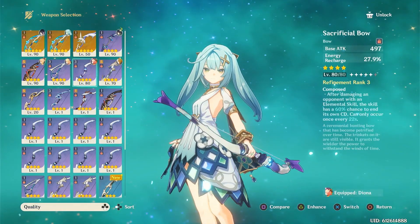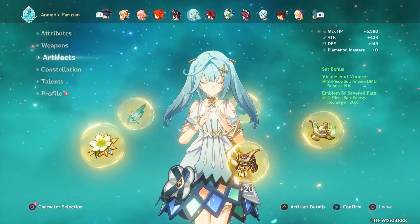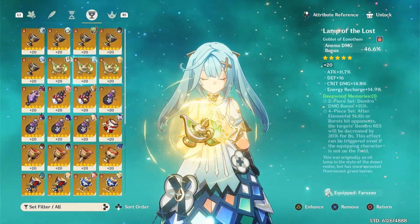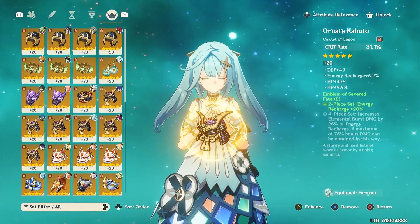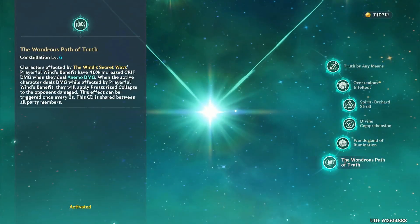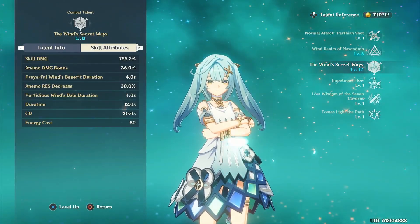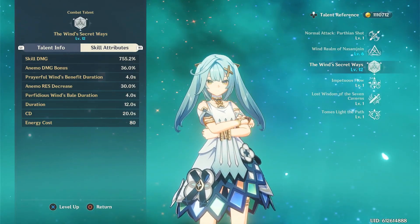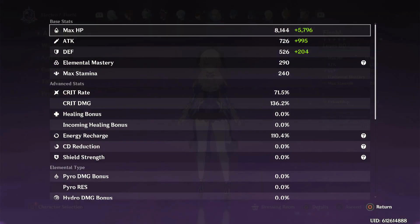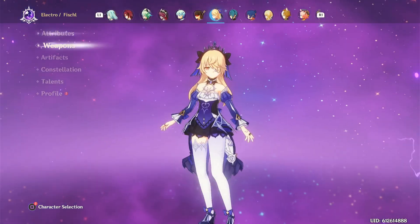Faruzan. The C6 incident — I got very, very lucky with her. I ended up giving her Elegy. I could use Favonius if I really wanted to, but I just feel like Elegy is kind of nice, and it doesn't hurt to switch between the two. I just stack as much ER as I possibly can, because energy on her is just a huge pain to deal with. Now, C6 — I was very fortunate enough to actually get C6. I was going for Wanderer and Itto, all in the same banner phase, and I managed to snipe C6 Faruzan, which I'll definitely take. Because as a Xiao main, she fixes literally every problem for Xiao — which is perfect for a Xiao main like myself.